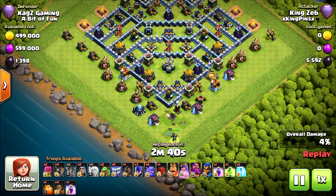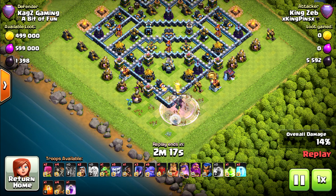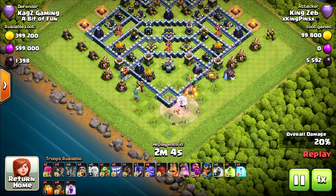A balloon is sent for the air-seeking mines. I'm not sure it's the best place to start from with this kind of base. He wants to go for the eagle artillery first, I think. He's got 4 wall breakers. Now using a baby dragon to help the queen with the funnel. He needs to release the wall breakers — I don't know why he's waiting. He can definitely use one now. Maybe he's waiting for the wizard tower.